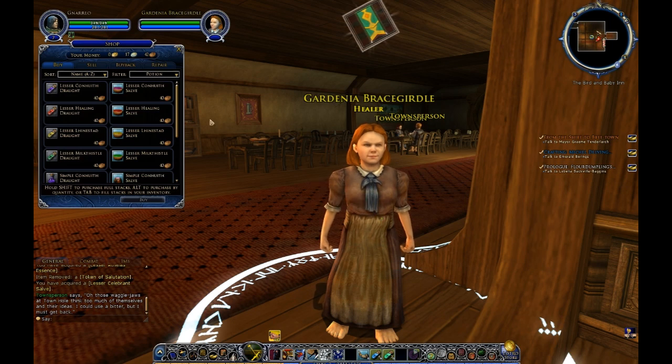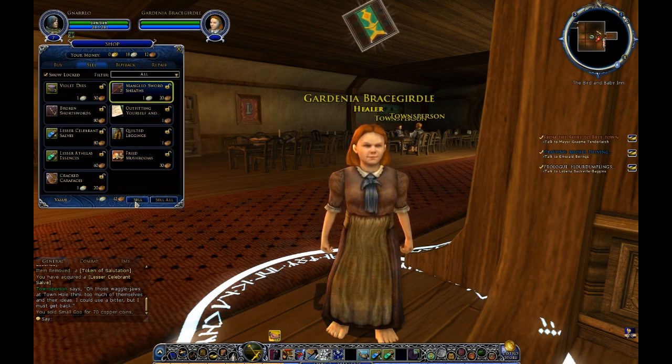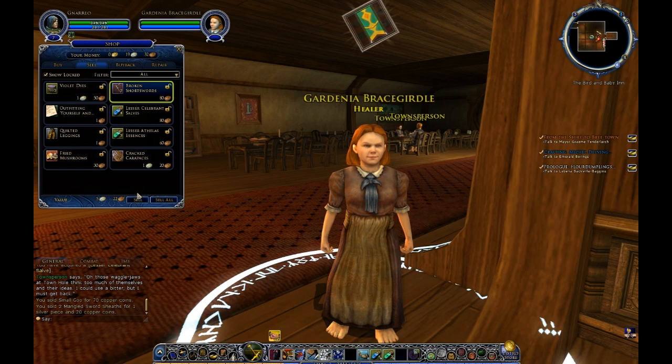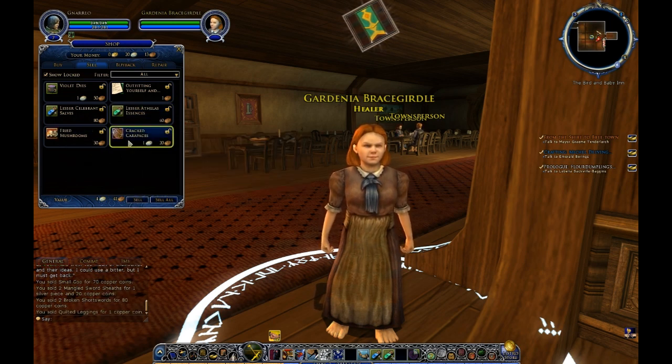Let's talk to the merchant. We're going to go to Sell and get rid of the junk. Now, all these things can be turned in for tasks — you get tasks at certain levels that give you expanded work on deeds — but in this case I'm just going to turn them in for money right now. So we'll sell the mangled swords, the broken short swords, the quilted leggings — we've got the cloth leggings that are better — and finally the carapaces that came off of the insects. Much better; we're getting a little stash of coin on us.